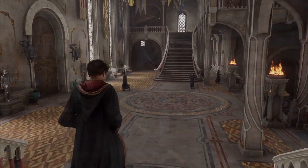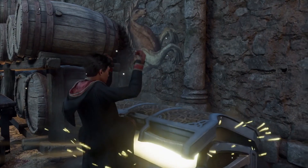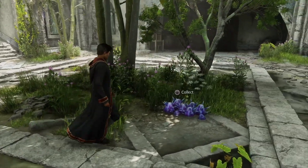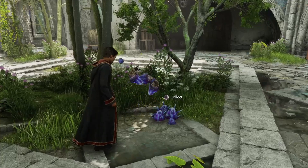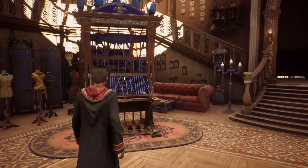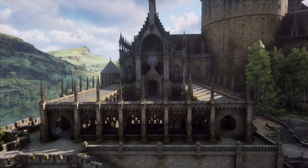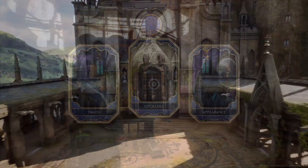They also mention that you can loot, craft, and buy your own magical gear. This leads me to believe that pieces of gear will also have some attribute points to them. Having attribute points on gear will increase your offensive and defensive abilities in combat. Based on the play style you want to choose, your gear can be upgraded to match. This can be done by adding traits to the gear, upgrades, and overall appearance.